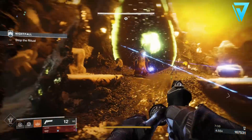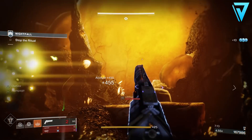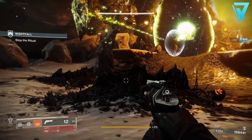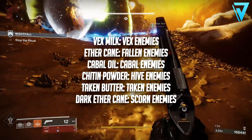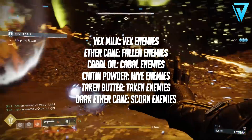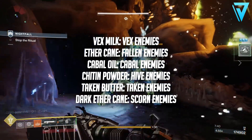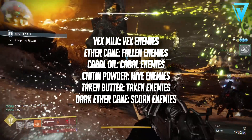In the video description I'll have the recipes for all the treats for all the NPCs, so if there's a particular one you're looking for, head to the video description. Now throughout this event there's a list of ingredients. The first list: Vex Milk from Vex enemies, Ether from Fallen, Cabal Oil from Cabal, Chitin from the Hive, Taken Butter which is self-explanatory, and Dark Ether Cane from the Scorn.